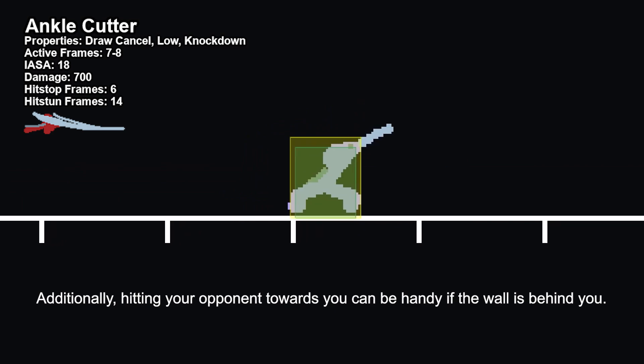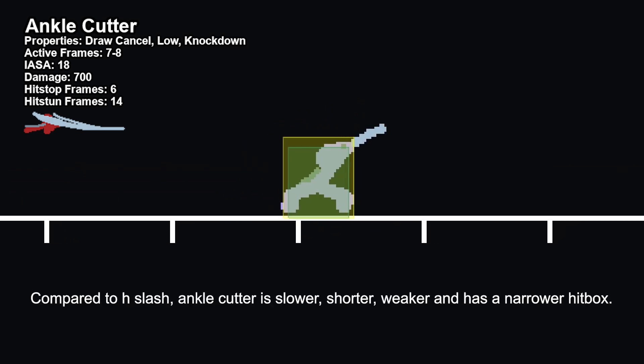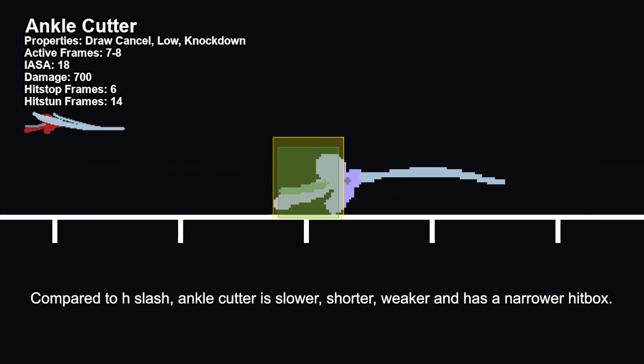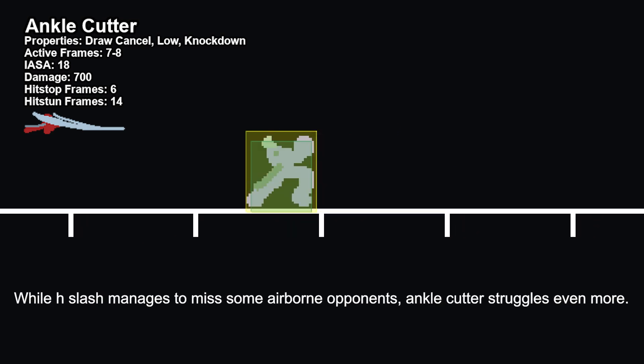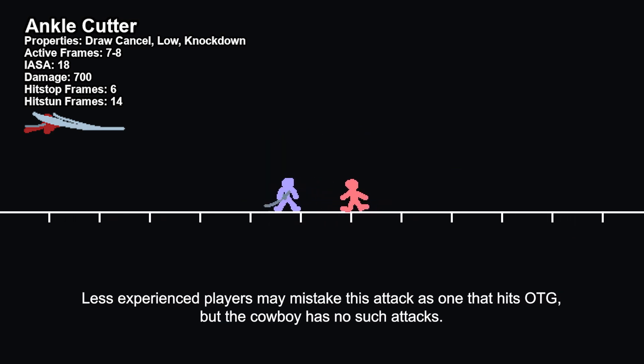Additionally, hitting your opponent towards you can be handy if the wall is behind you. Compared to H-Slash, Ankle Cutter is slower, shorter, weaker, and has a narrower hitbox. While H-Slash manages to miss some airborne opponents, Ankle Cutter struggles even more. Thus, experienced players may mistake this attack as one that hits OTG, but the Cowboy has no such attacks.